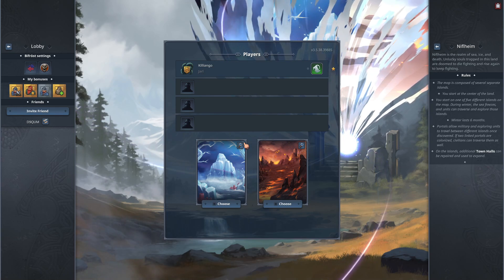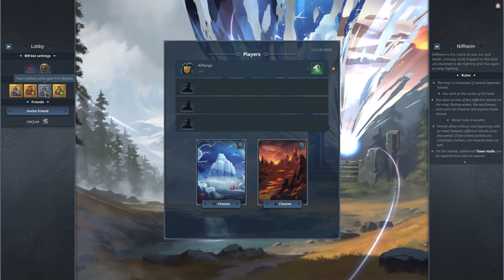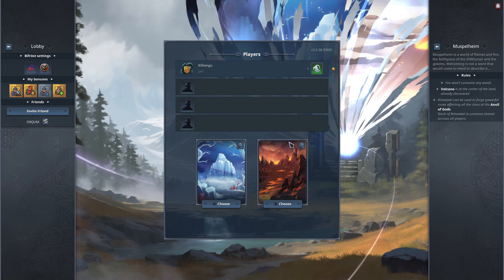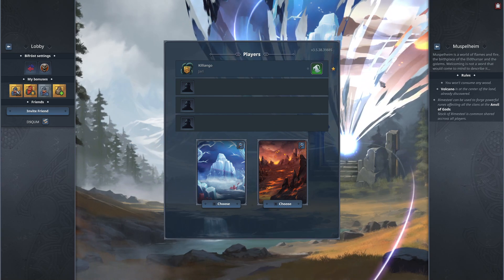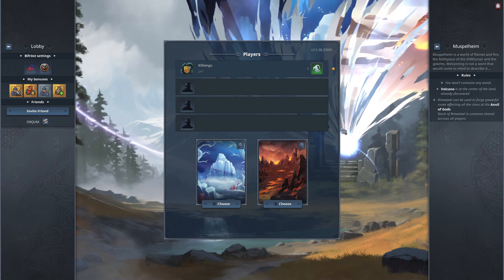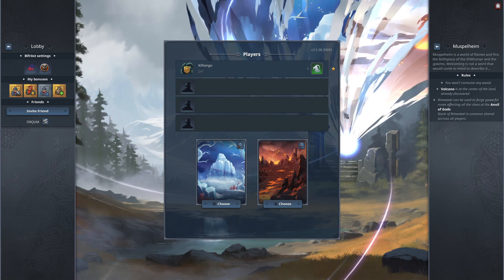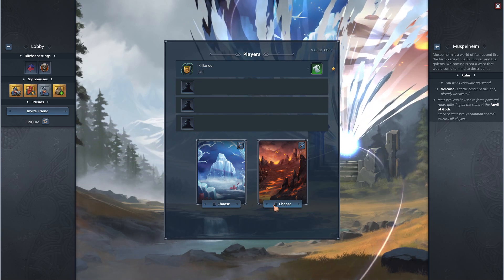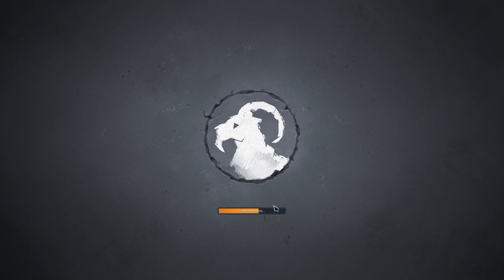Both of these things have their merits. I would prefer having access to the area damage from the storm blades, so I think we'll head towards Muskelheim, the world of flames, birthplace of Eldrussar, the fire giants. We'll also have lava golems and volcanoes to deal with and some other shenanigans.